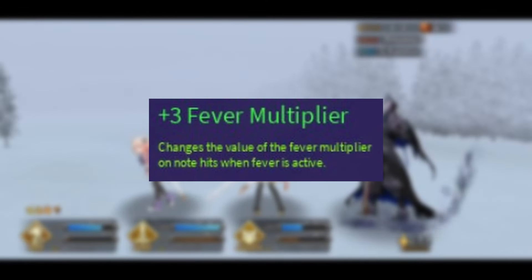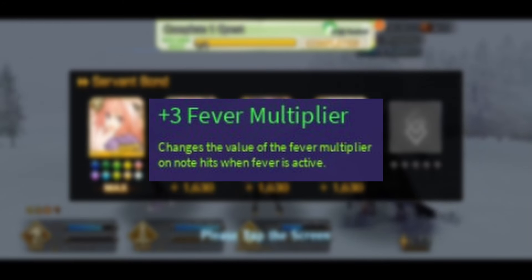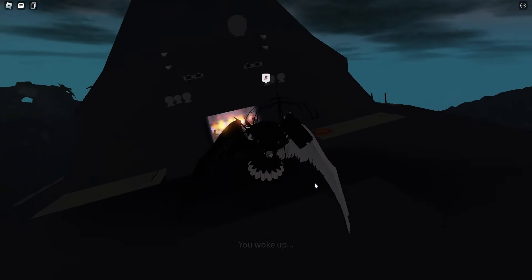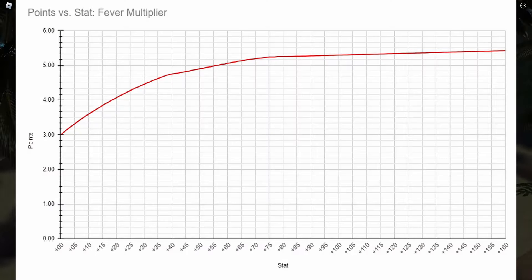Fever multiplier is similar to combo multiplier, but only applies to fever and doesn't scale like combo multiplier does — it stays the same regardless of combo. It works by multiplying your score without fever by your fever multiplier. In terms of upgrading, it starts to lose effectiveness at around 40 upgrades and almost entirely loses effectiveness after 75 upgrades.